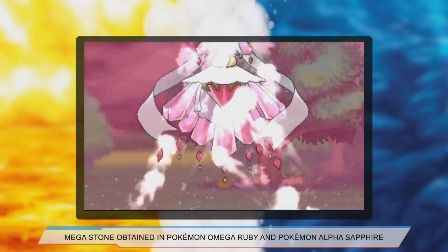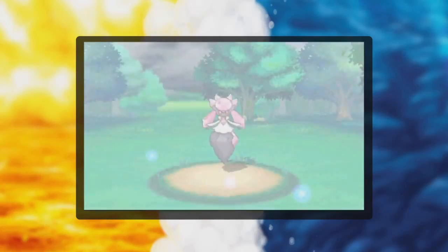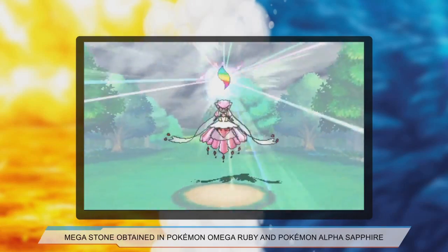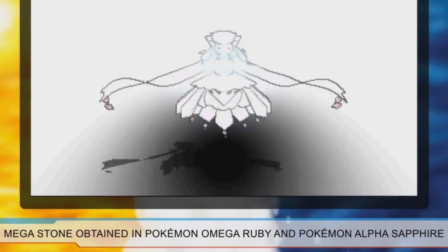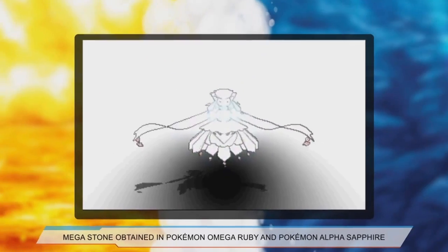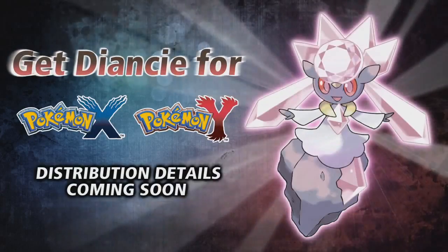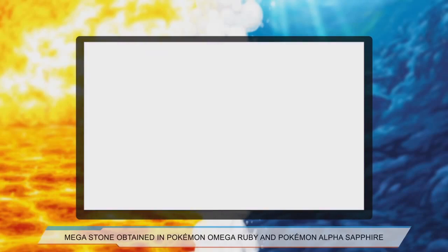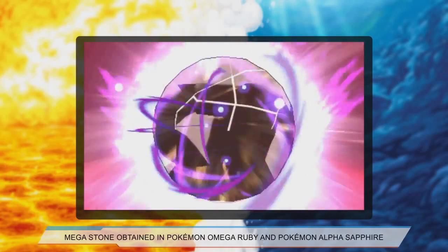In addition, the existence of Mega Diancie and Mega Sableye was also revealed. Mega Diancie will stay a dual Rock and Fairy type, but there's no other information on it otherwise. The only thing we do know is that its Mega Stone can be found in the remakes, but Diancie will still be a distributed Pokémon. Mega Sableye is an interesting Mega Evolution in that its body doesn't really change, much like Mega Kangaskhan.